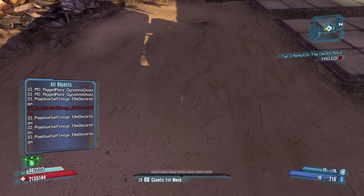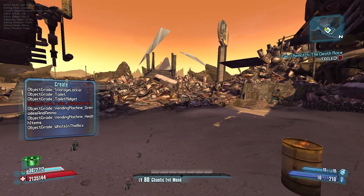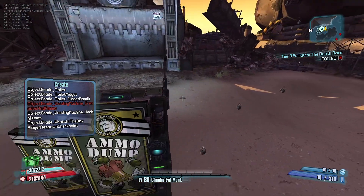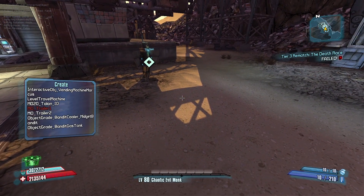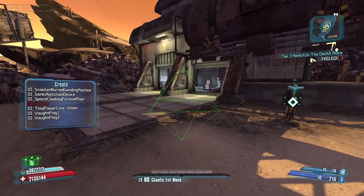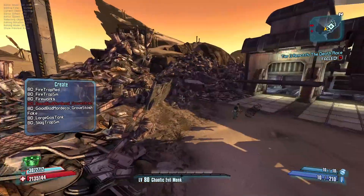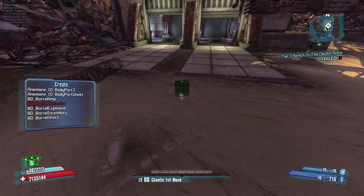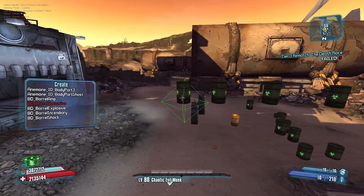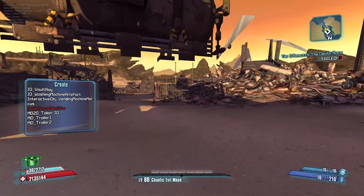Interactive objects — here we go. I think this is how you place chests. Oh, you can actually place barrels! Vending machine? Yeah, vending machines. Level travel machine? I think this is a spore. I'm learning new things, this is cool. Fast travel machine? Yeah, I see it. You can actually place barrels — oh, this is evil. This is like the worst map in history. Let's make a map full of barrels — there's an idea.